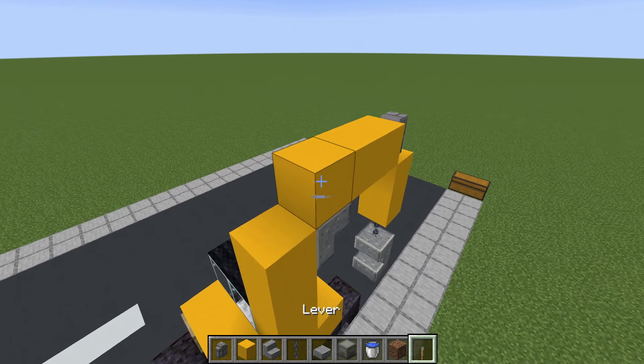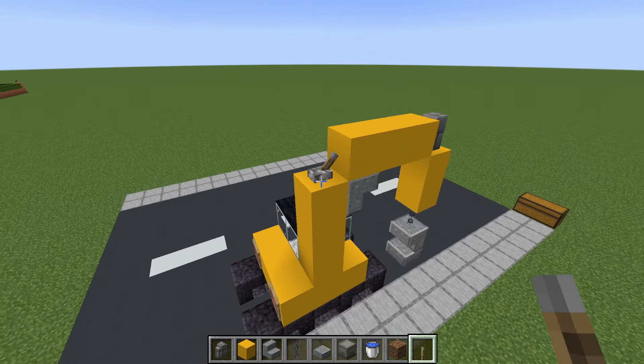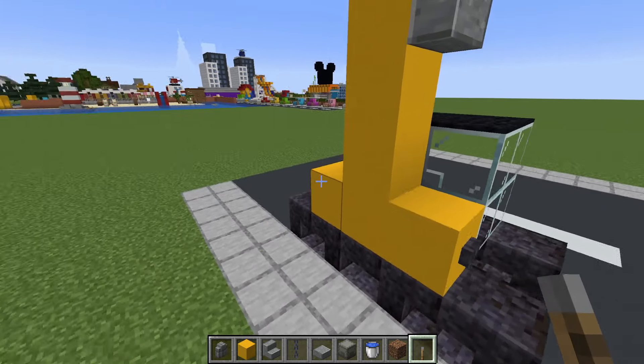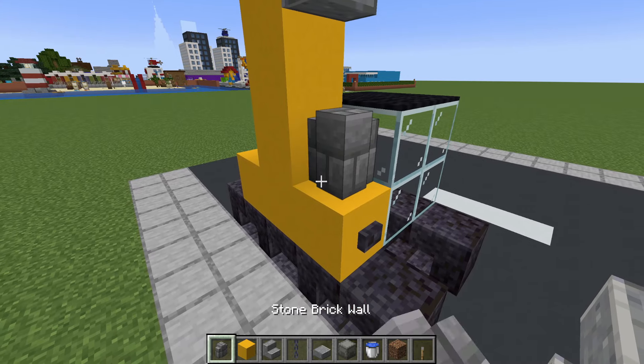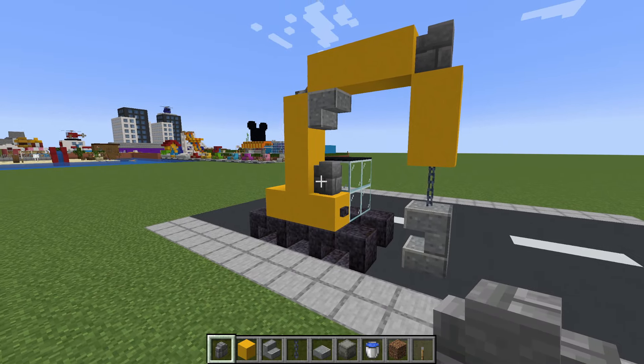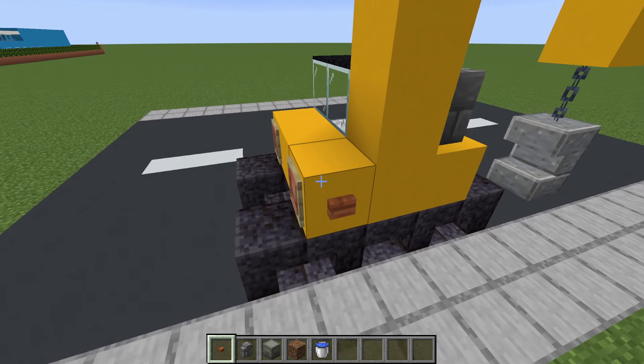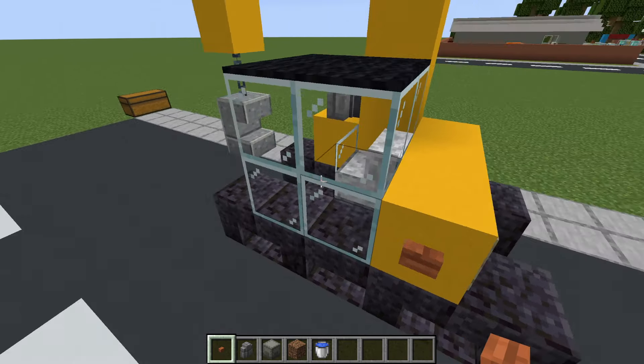We then want to place a lever here in this corner connecting these two rows together, we also want to place a stone brick wall here in this position, and then place an acacia button here and here on the back of the vehicle.